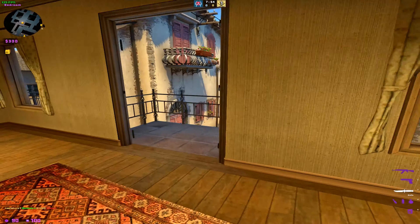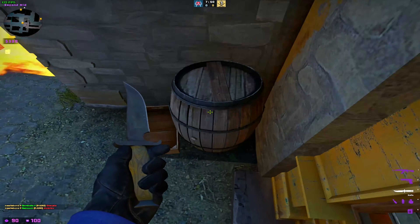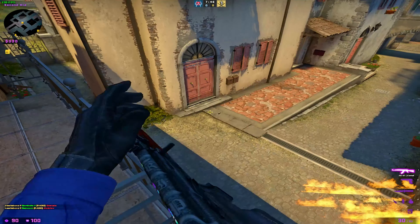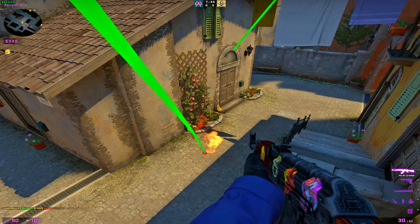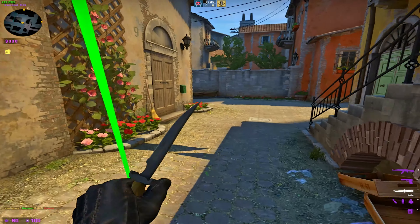You can do it as a molotov as well. The molotov will land like there-ish, so people can still theoretically hop over and do this jump. But they're both good for deterring apps pushes and mid pushes early round.